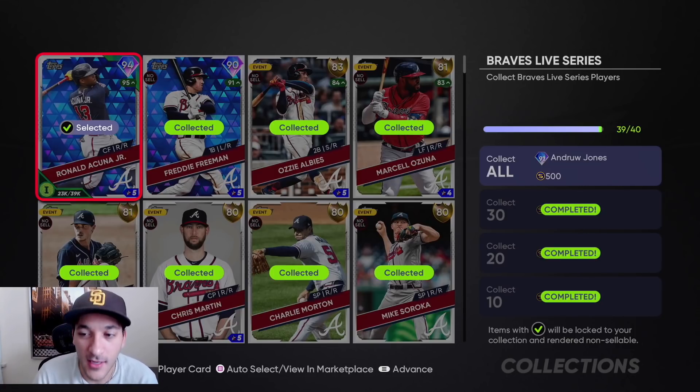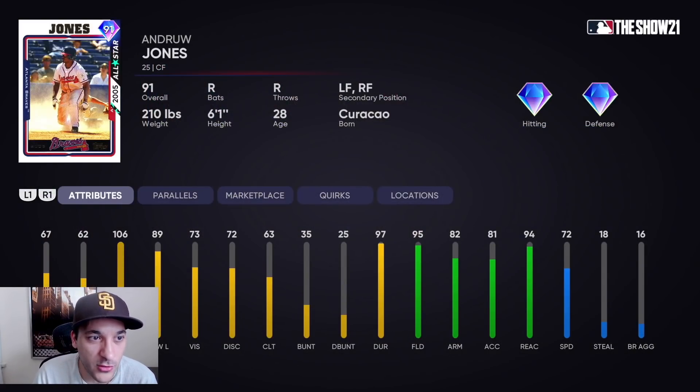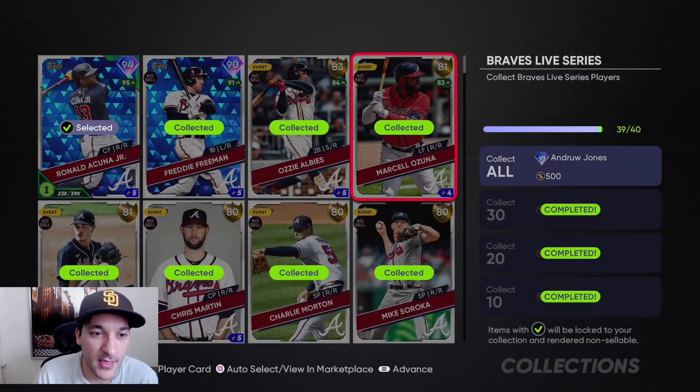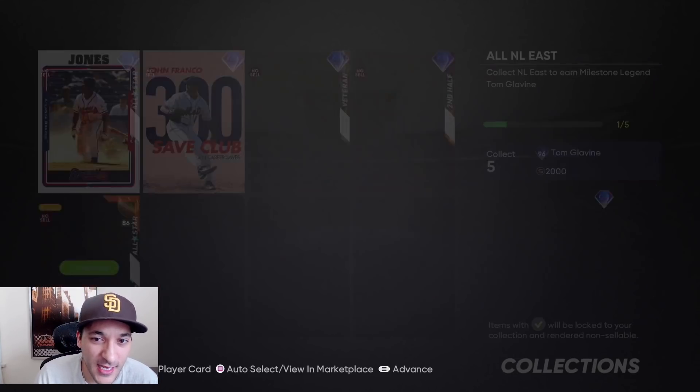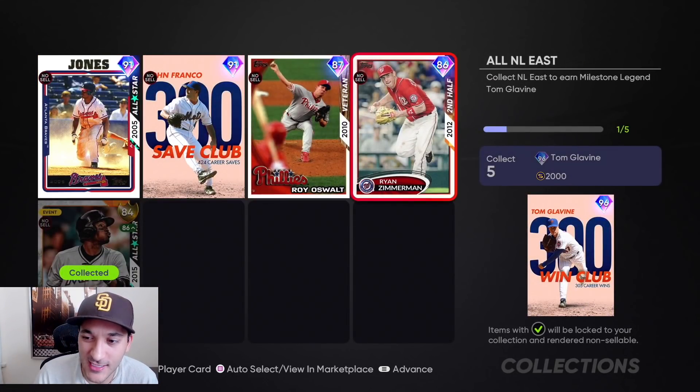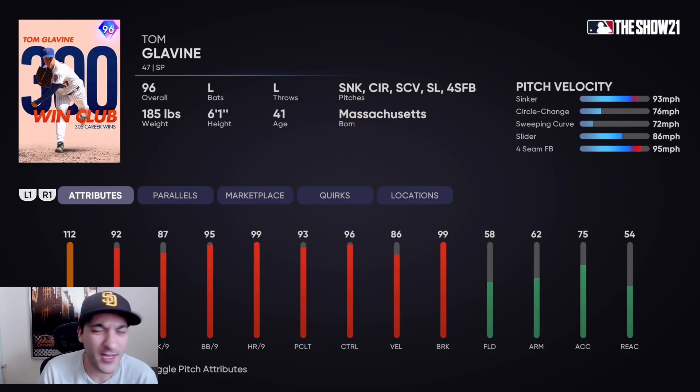We're gonna get 91 Andruw Jones, which has great power numbers versus righties and lefties, diamond tier defense, 72 speed. To be honest we probably won't use him that much, but we get him with the process and that's gonna finish up the NL East for us.